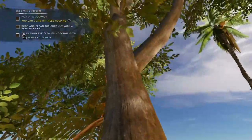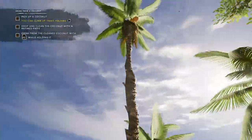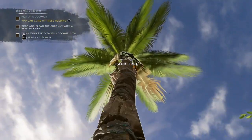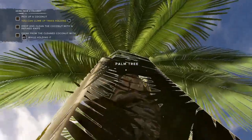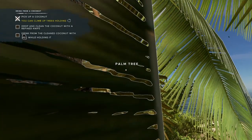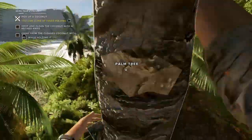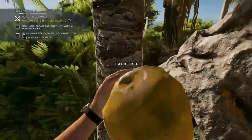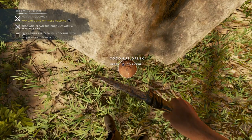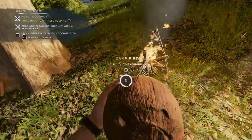Pick up a coconut — you can climb a tree. Hold an axe to climb. This is going to be dodgy, I'm going to fall to my death. There we go! I've got a coconut in my hand while I'm climbing — this makes perfect sense. Is this meat cooked yet? Who knows. Let's drink this coconut — R2 to drink. Perfect.